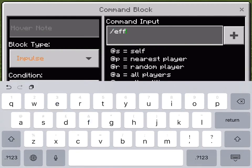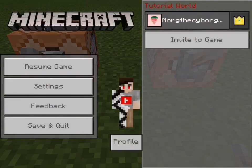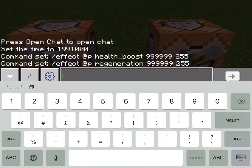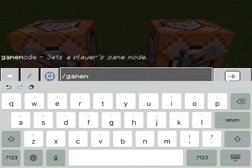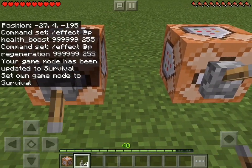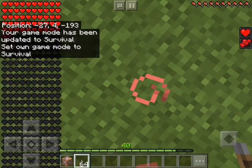Slash effect @p regen 999999 255. Now go into game mode survival and have both command blocks on, and you can have unlimited health. It is so crazy how much health you can have.